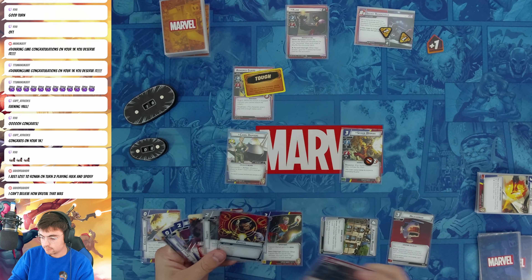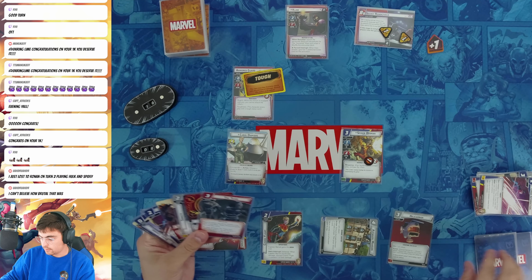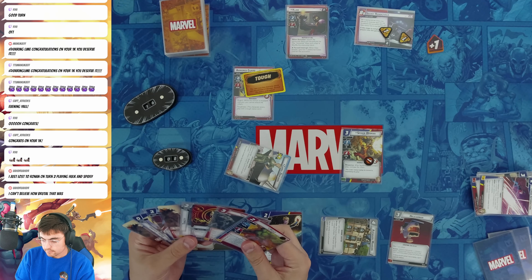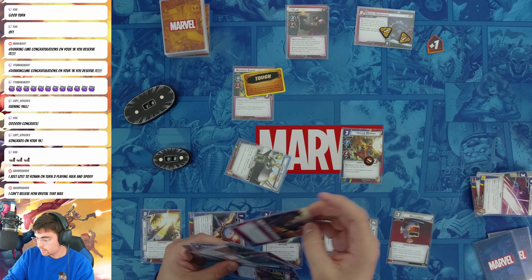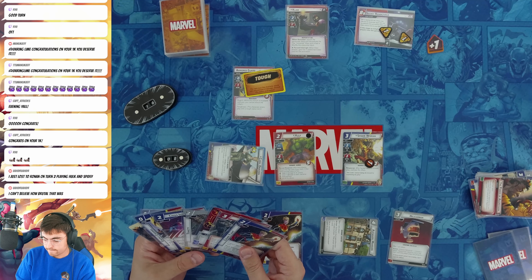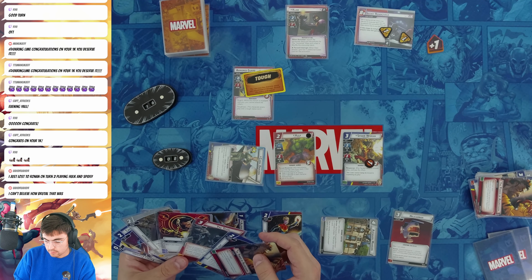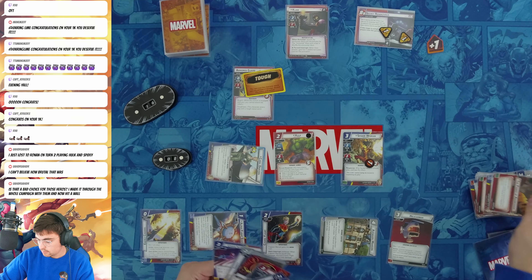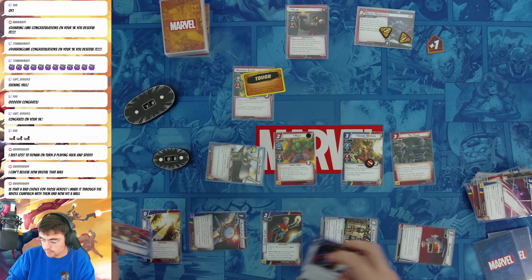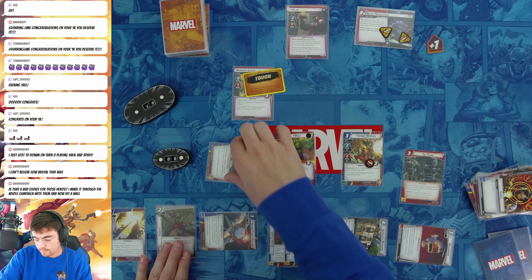I draw a card with Mansion, draw a card with Commander. I discard one Crisis Interdiction to draw two cards. I heal while I can, getting up to eight. This Power of Aggression is for Hulk. Energy Channel is for Takti, getting my second Cosmic Flight, and Tenacity as well. Then I flip up.